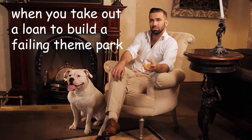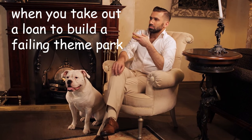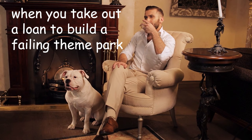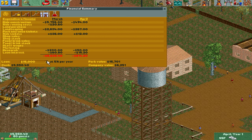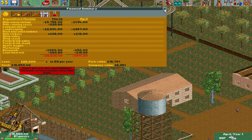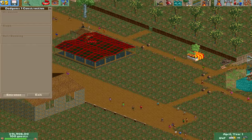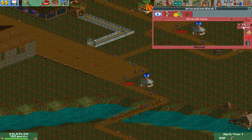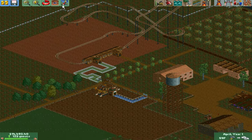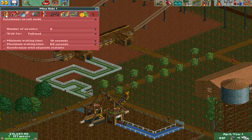It's Roller Coaster Tycoon, so let's just take out a giant loan that we're never gonna repay — it's not like we have financial responsibilities or anything. So I upped it to $25,000. We're gonna take out the biggest loan possible. At this point we had around a hundred guests in our park, so I built some bumper cars, built an information stand, and went back to check on our rollercoaster. But even with a hundred-something people in the park, nobody was on it.